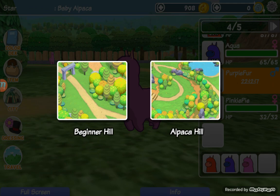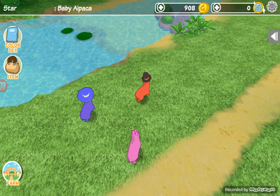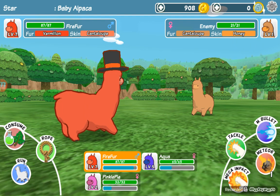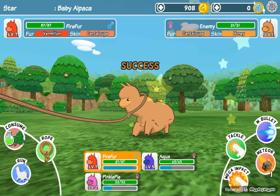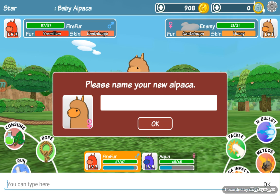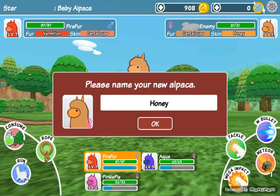I forgot to show you how to capture them. It's called Beginner Hill, not field. Okay, I ran into one! If you have any ropes you click on that and it'll throw it on the alpaca, and then it'll say success if you caught it. I always have a success. I'm just going to name this one Honey, because it's a girl and it has the color honey.